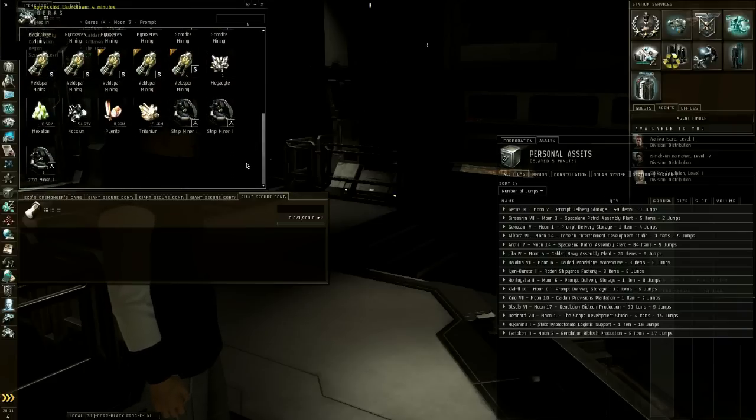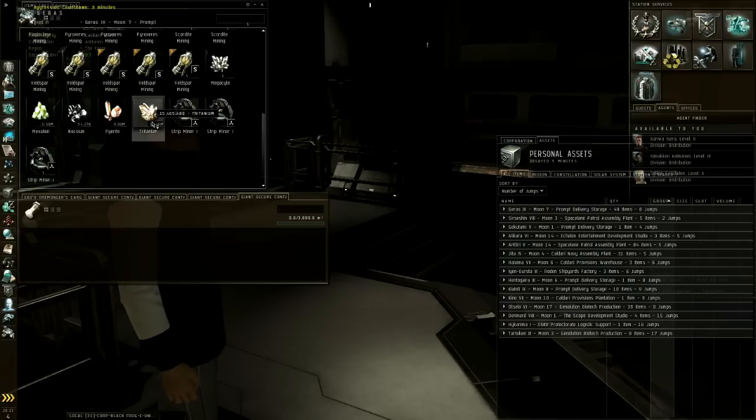Then you hit Reprocess and come down to see what you got - there are the minerals. I had some tritanium already sitting here so that's a bit more than what we got from the refine alone. That's the proceeds. You can then take those minerals and sell them on the market or build something with them, but that'll be a whole other video.